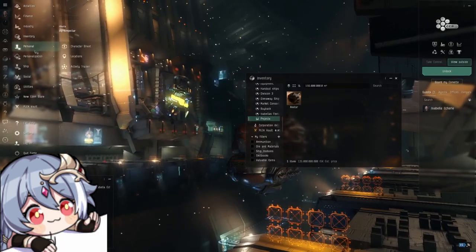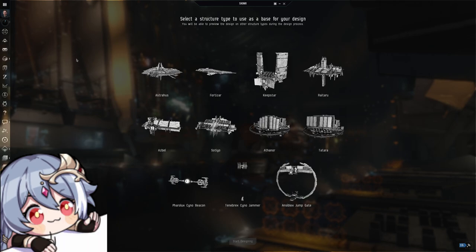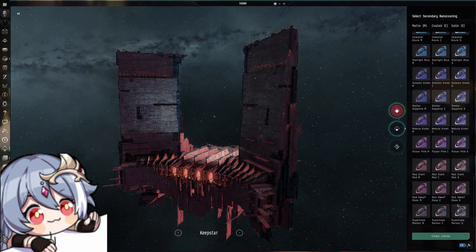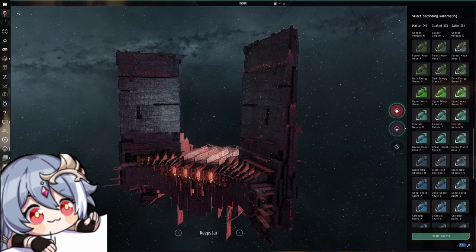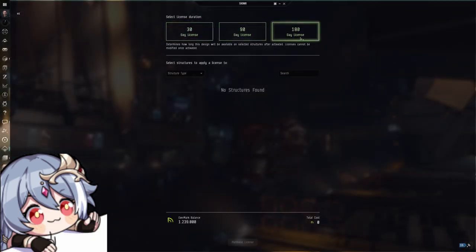But the last change, and maybe the coolest addition, is structure skins. Corps can now use their collected Upwell Marks to buy structure skins — more specifically, make their own ones in a station designer. So ever wanted a pink Keepstar skin? Now you can have it. Those structure skins, however, are also bought with licenses for a duration of time: 30 days, 90 days, or 180 days — meaning once that runs out, you will have to again spend more marks to extend those skins.